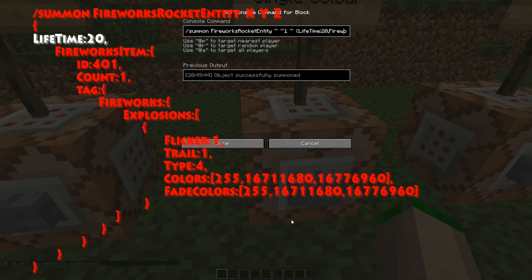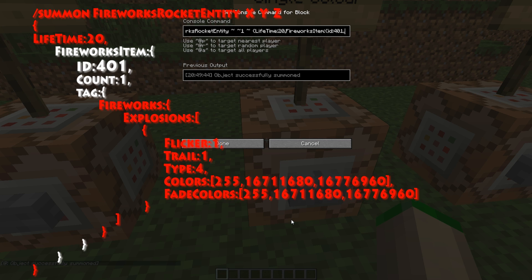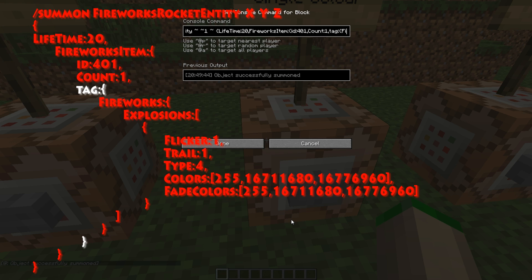The fireworks item indicates that we're going to initialize a firework, so that means when the entity gets to the top of its course it will initialize this fireworks item. This is ID 401, and ID 401 is a firework rocket. Count one, just to tell it that we're only sending up one. And now onto the interesting bit — the tag. Through the colon and then curly brace, we say fireworks. This is now the fireworks tag, and we have the option for explosions.